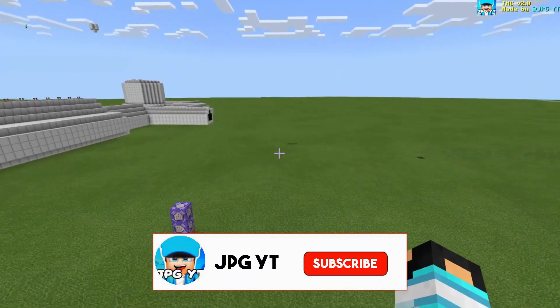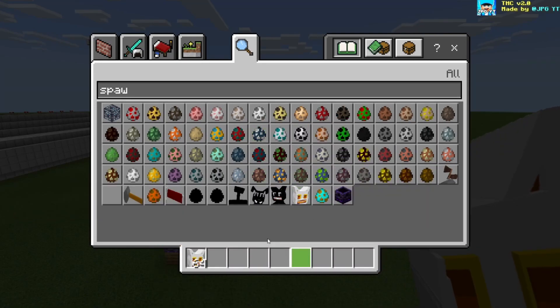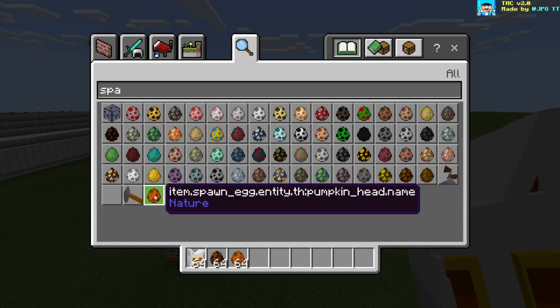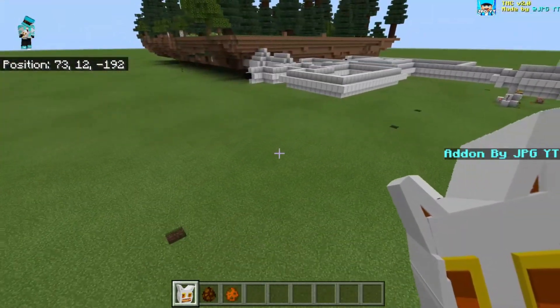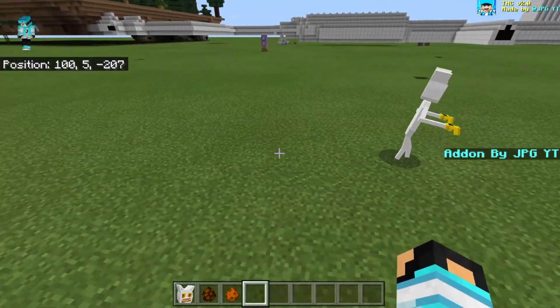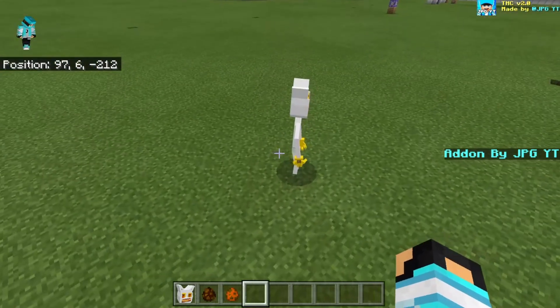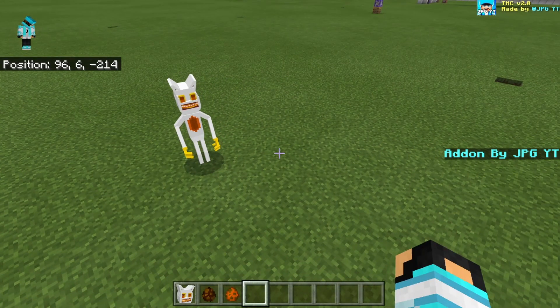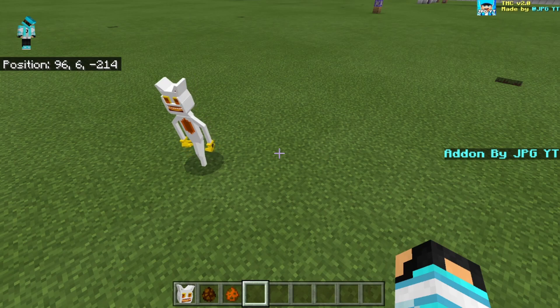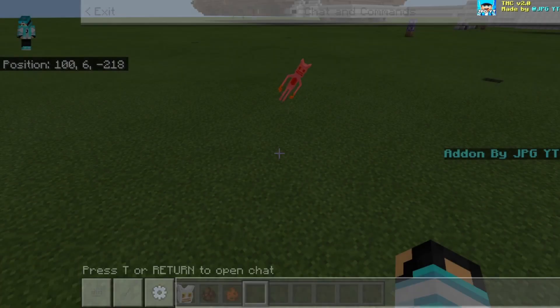I'm gonna go ahead and show you it now. Let's just do spawn. I fixed chocolate dog, and I also fixed pumpkin head. So let's go ahead and show you all these new fixed things — it'll be one simple thing I have to do for all of them. As you can see it is now fixed properly — really cool. The animation no longer just shows the candy corn getting stuck in the actual body itself, which was kind of weird.